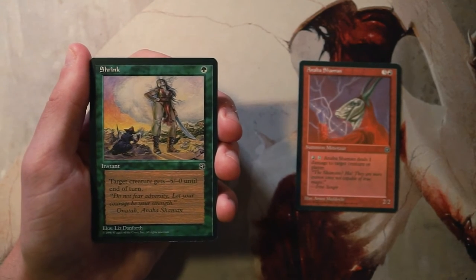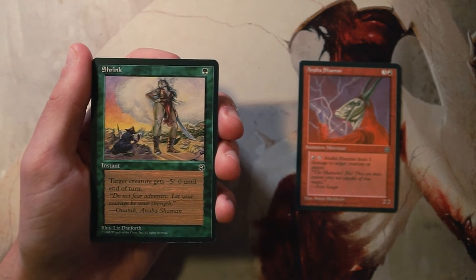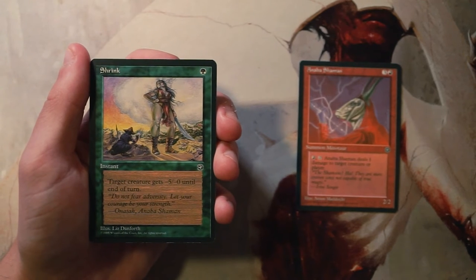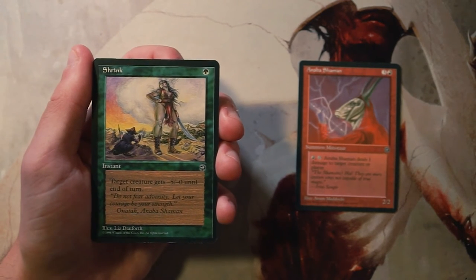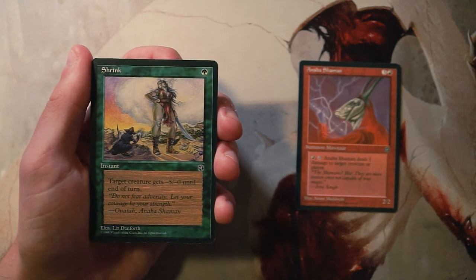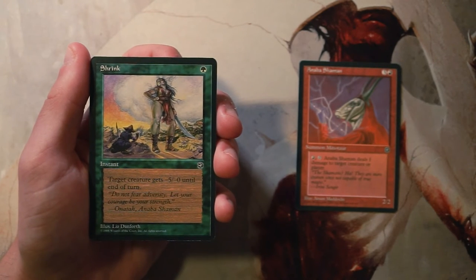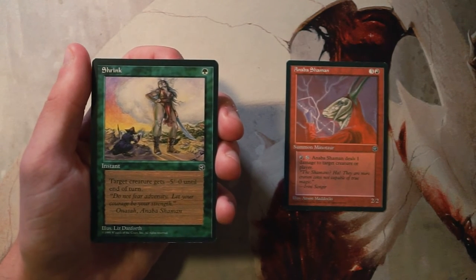Shrink is an instant for one green — target creature gets minus five minus zero until end of turn. This is a classic combat trick. Normally we see combat tricks adding power or toughness to your creatures, but here you're shrinking the opponent's creatures to get into a favorable combat position. It's perfectly fine — think of it as maybe a removal spell in your deck. One mana instant speed removal is not terrible, but you are conditioned into needing creatures that can block. I'd rather have the Shaman.